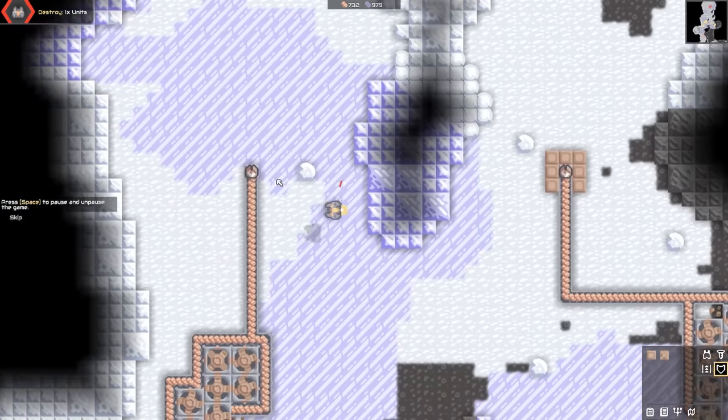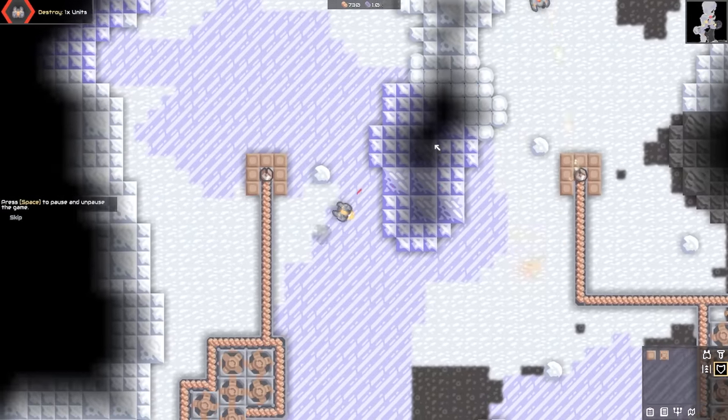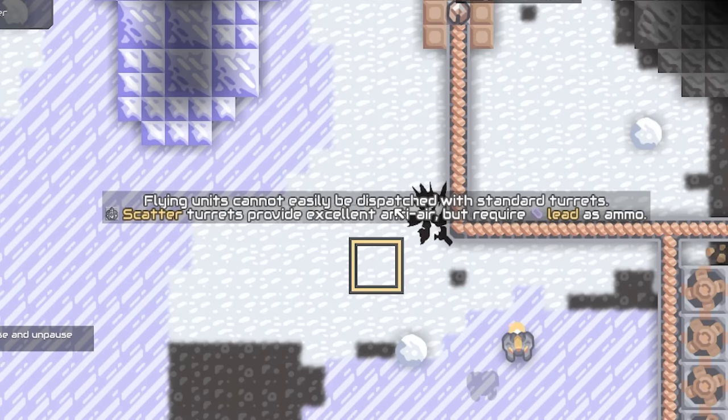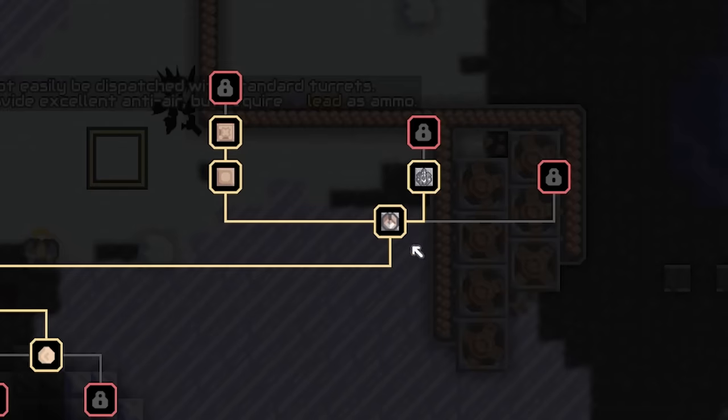The wave will now begin. Hang on, I haven't done my walls over this side. Okay, there are the enemies. Ah, they're shooting me! He's gone straight past my thing. I need more turrets. Flying units cannot be easily dispatched with standard turrets — scatter turrets are anti-air but require lead as ammo. Okay, I understand where you're going, game. Research scatter turret, shove a scatter turret there.